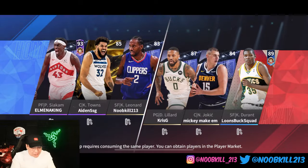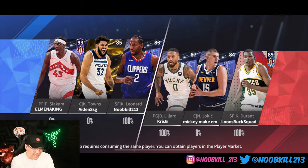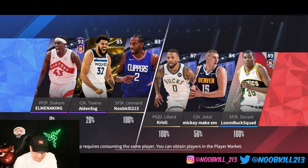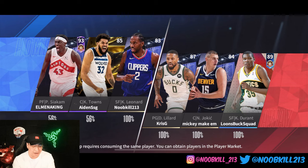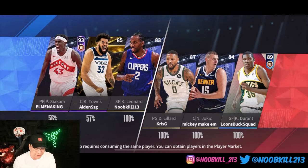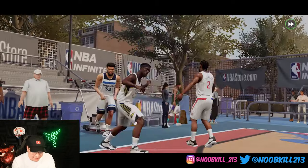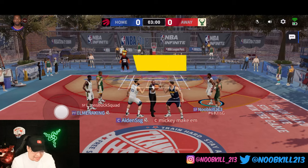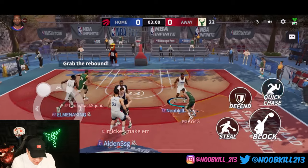Alright guys, let's jump into the Kawhi gameplay. We've got a good team — 93 overall Pascal and a KAT. We are going up against Dame Time, Jokic, and KD. Since we have a power forward and a center, I think I'm going to be guarding point guard Damian Lillard. Hopefully we can play some good defense. We got Pascal so hopefully we get that old Raptor connection — still so sad — but let's try to win this game.